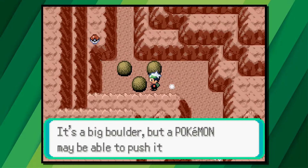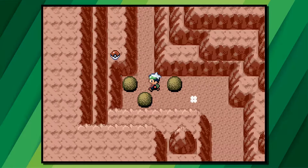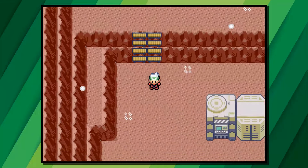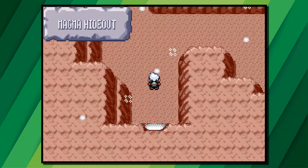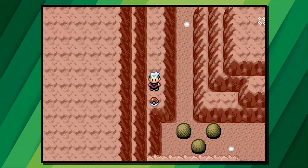In the Team Magma Hideout, use Strength on the boulders to get past them, then loop around to the right and head back down. Go out the exit, follow the path going down all the stairs until you reach another hole in the wall. In this room head all the way to the right and up the stairs and out the next exit. Follow this path around to the left and you'll see a Poke Ball at the end of the path with a rare candy inside.